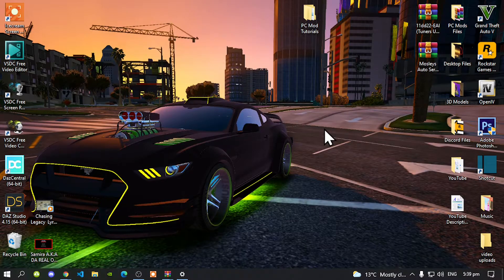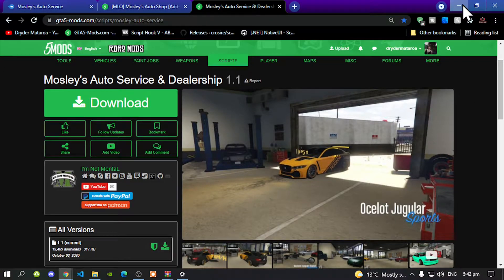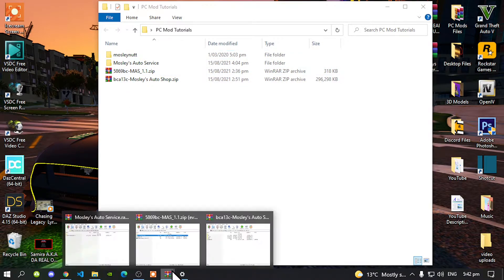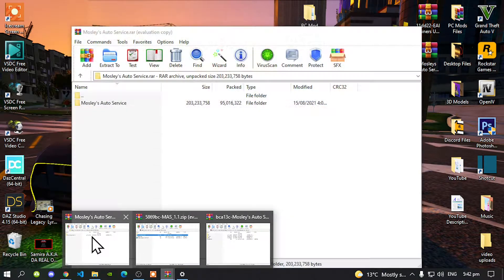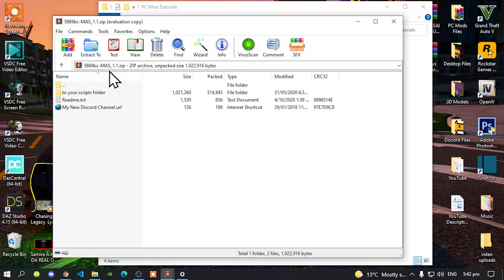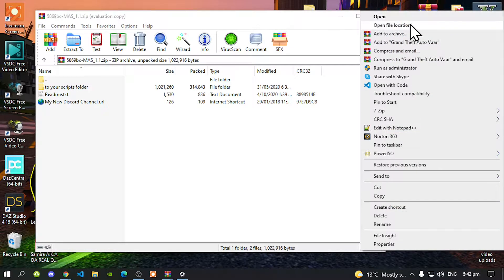The next mod we are going to install is the Mastery Auto Service and Dealership. To install that, open up your MAS Extract folder. Once you are inside that folder, go to your Grand Theft Auto game, hover over it, right click, and open file location.